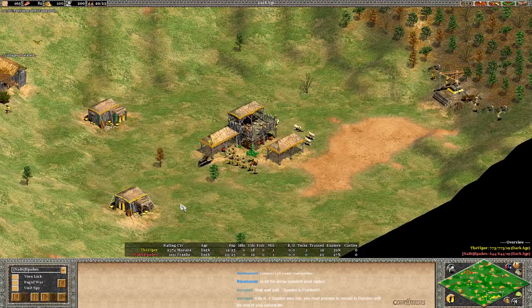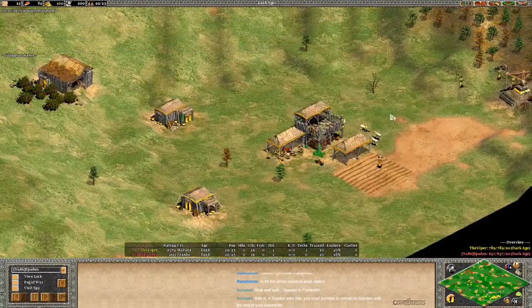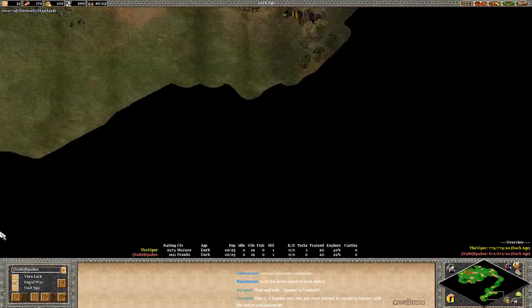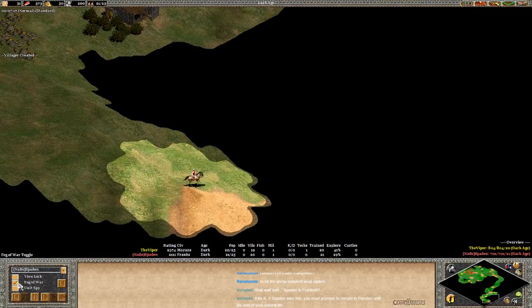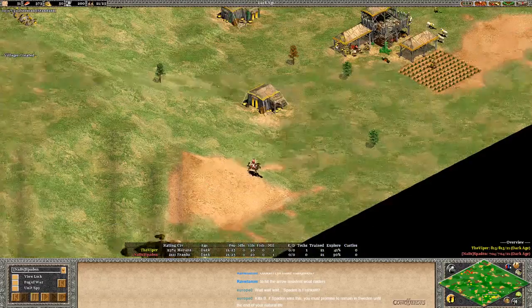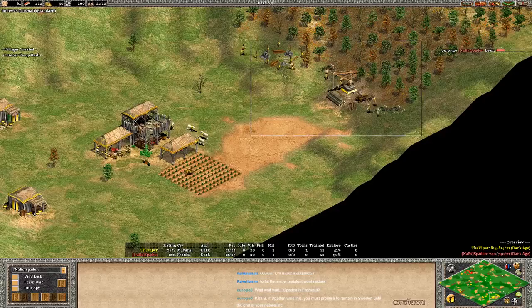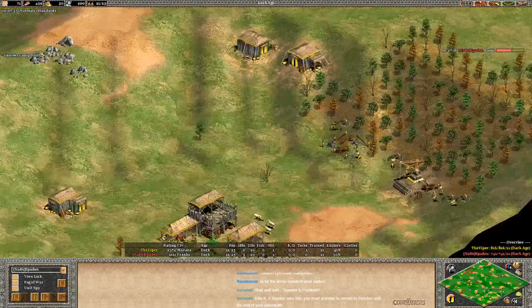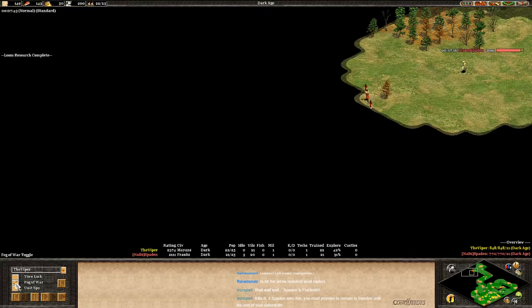18 vils for each player. Slight bit quicker is Spaden, but he's not loomed, so actually the Viper is about half a villager ahead at this point in the game. Spaden doing some scouting — he has found the stones, the gold, the berries. Spaden has done exactly what I was asking him to do, which is really not that easy. Perfect scouting in AOC is hard to come by.